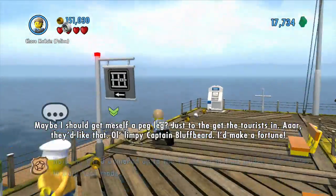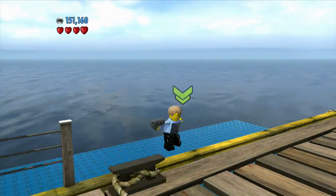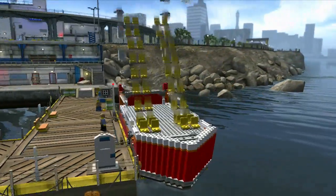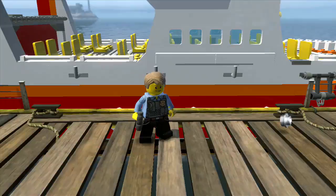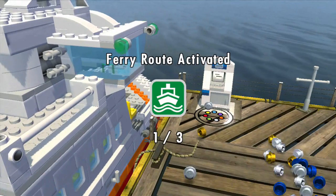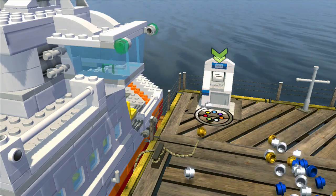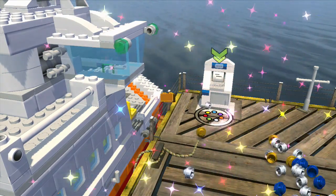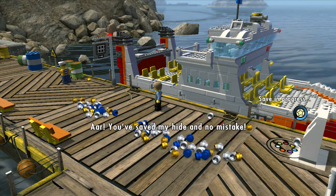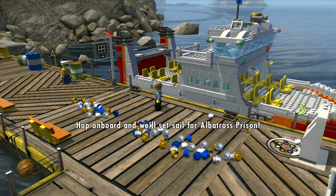Ten thousand brick. I'll take that brick and build an awesomeness with it. So let's go. You be quiet, go away, and I will build the ferry. Dun-da-da-dun. La-la-la. The ferry is built. Awesome. And tons of studs. Very nice. Super build constructed. And unlocked the pumpkin. And unlocked gold bricks. You've saved my hide, and no mistake. Yes. We'll pop on board and we'll set sail for Albatross Prison. Very nice.